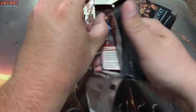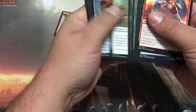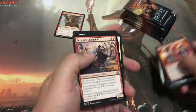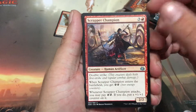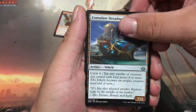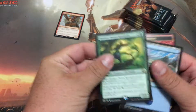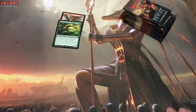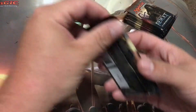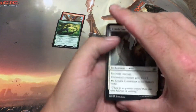Next pack, let's see what we get. Scrapper Champion, another Aerial Modification, another Consulate Dreadnought, and Rishkar, Peema Renegade. This is gonna be like the other fat pack I opened where everything was doubled up. We'll see — hopefully we get some really good rares and mythics, and maybe those will be doubled up too.